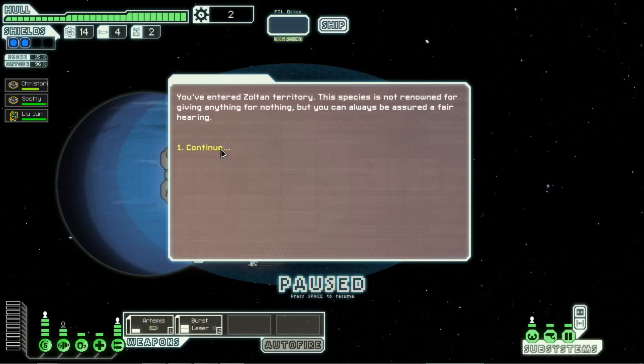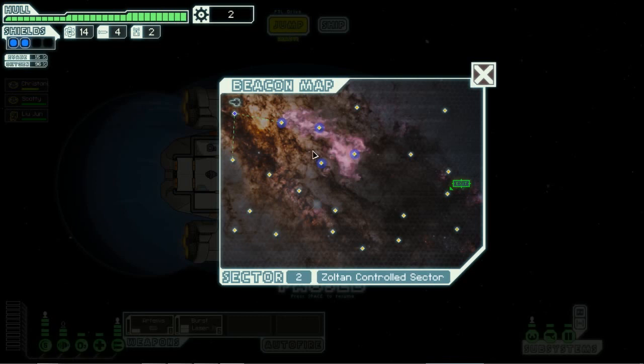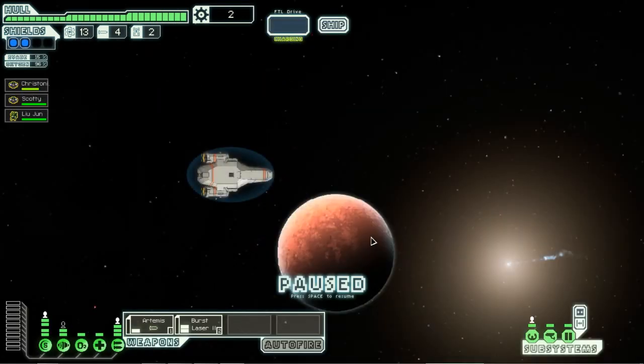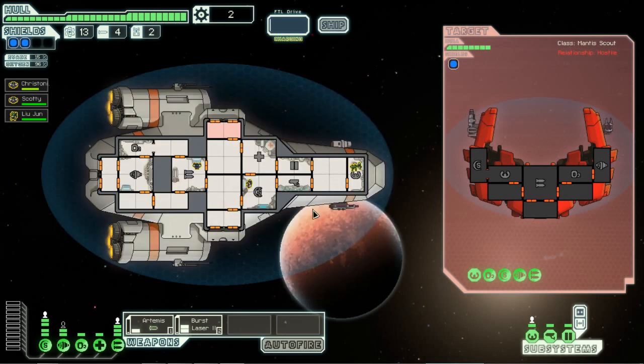They're not a renowned species for giving anything for nothing. We can go all the way there — not going to the nebula. I do think there's some kind of mystery ship you can find in the nebula, but we'll skip it. There's a Zoltan freighter that needs help, and we're going to take out this Mantis. I guess Mantis is going to be the main enemy in this one, but that's fine — they're pretty weak, just full of weapons.